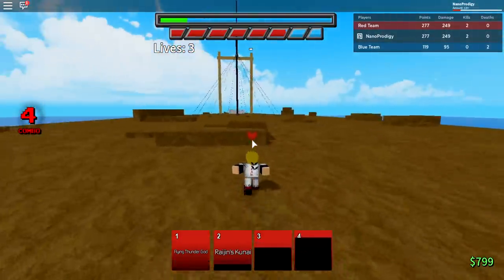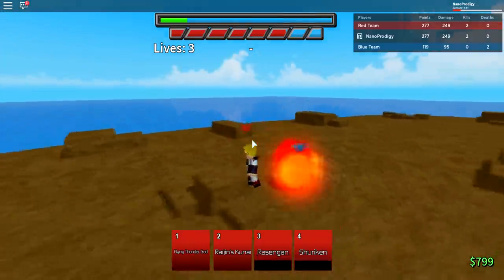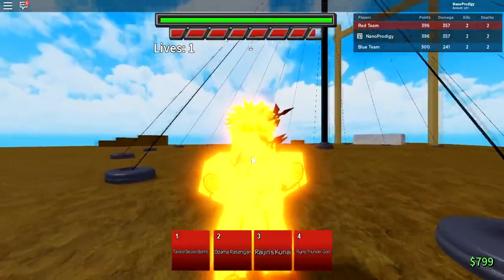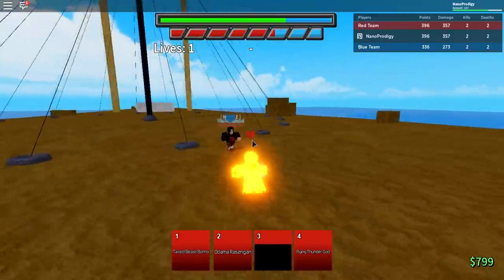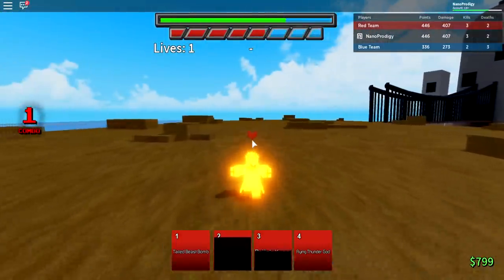Something I gotta use more are my shurikens — I feel like the shuriken mechanic on Minato is actually pretty good. You know what, screw it, let's awaken. We should be able to win anyways without him awakening. There we go, GGs — we almost threw that one.